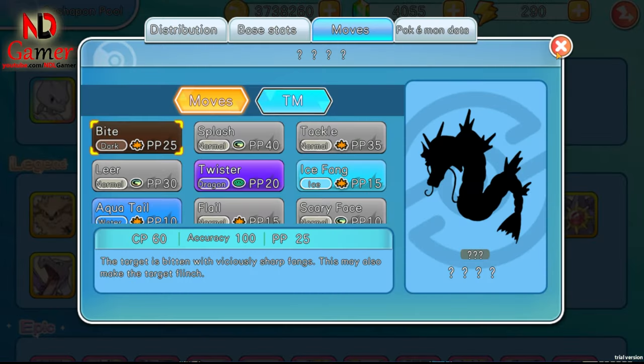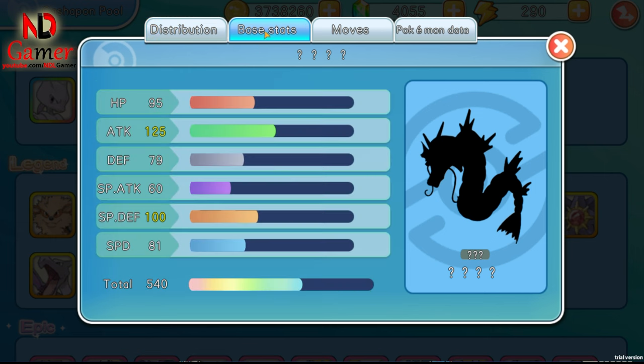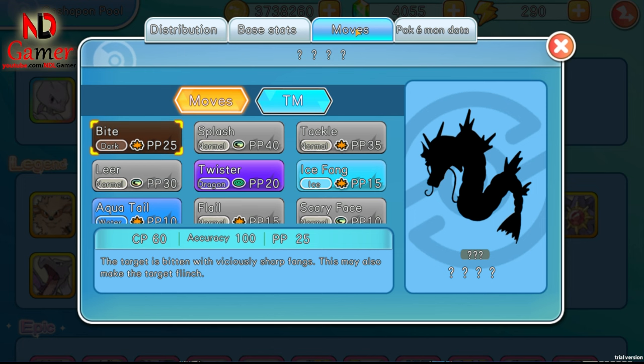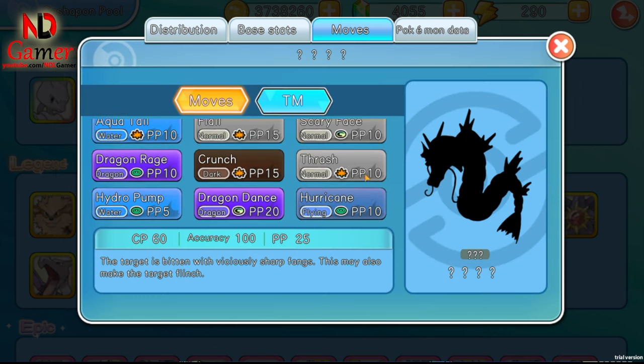Now for the important part, I'll go over the powerful Pokemon you should catch and use, including both legendary and supreme ones. First up is Gyarados, which you can catch either in the wild or by evolving a Magikarp. Gyarados is strong because it only takes heavy damage from electric-type and multi-type Pokemon. Against other types it takes reduced damage. In terms of skills, Gyarados has Dragon Dance, which boosts its speed and attack, and its attack stat is naturally high as well.